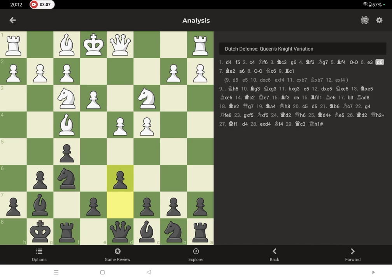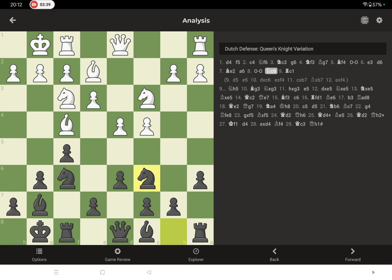Currently white has three supports on the center, but after e6 you have only one support. We can possibly play knight h5 in the future to eliminate one support — taking off the f4 bishop by exchanging it for my knight on f6. Now a6 is not allowing the knight in, and also possibly expanding the queenside.